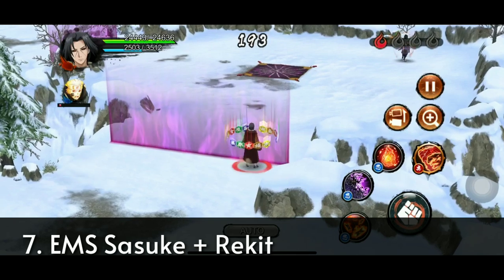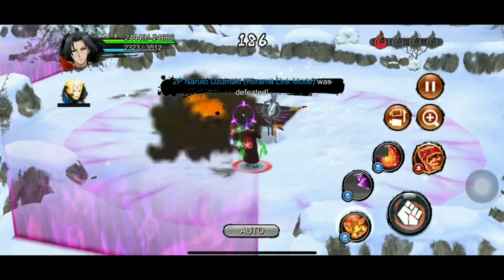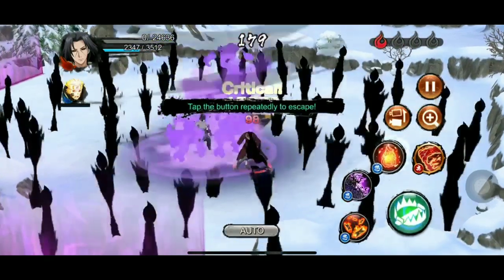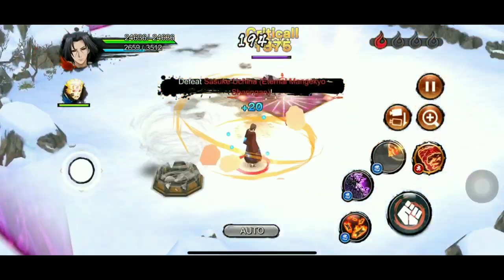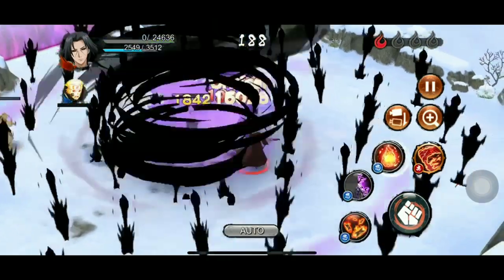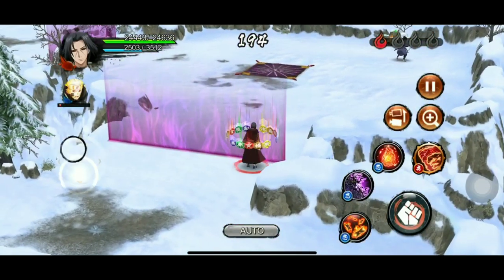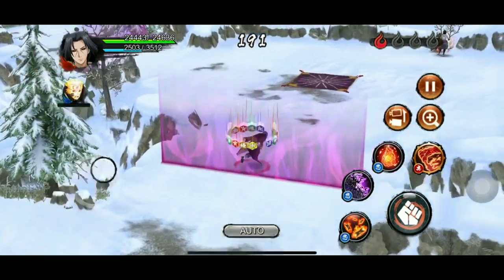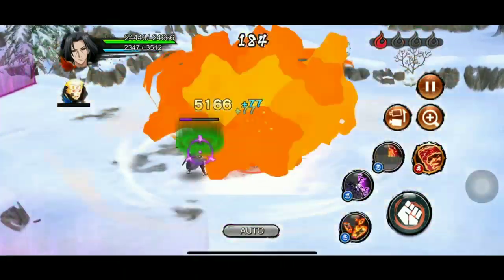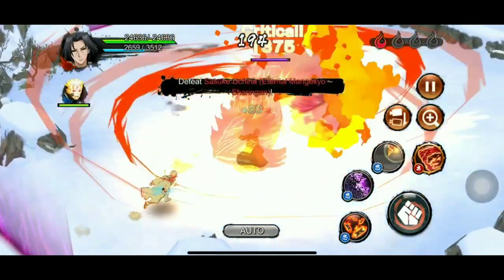At rank number 7 we have EMS Sasuke. He is a nightmare to support units with his high damage and high defense. You can either go with all 4-stars or double iframes plus paralysis jutsu from his rekit — in defense I'd recommend all 4-stars. His paralysis 4-star jutsu is part of his insane combo. His defense debuff 4-star does decent damage, both new 4-stars inflict DOT damage, and his old 4-star ignores nature resistance. His full-room ultimate is definitely better to use in defense.